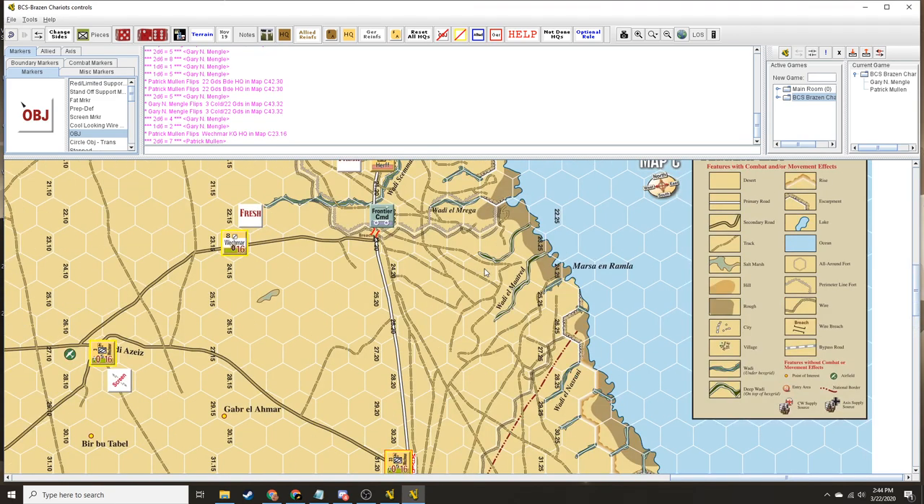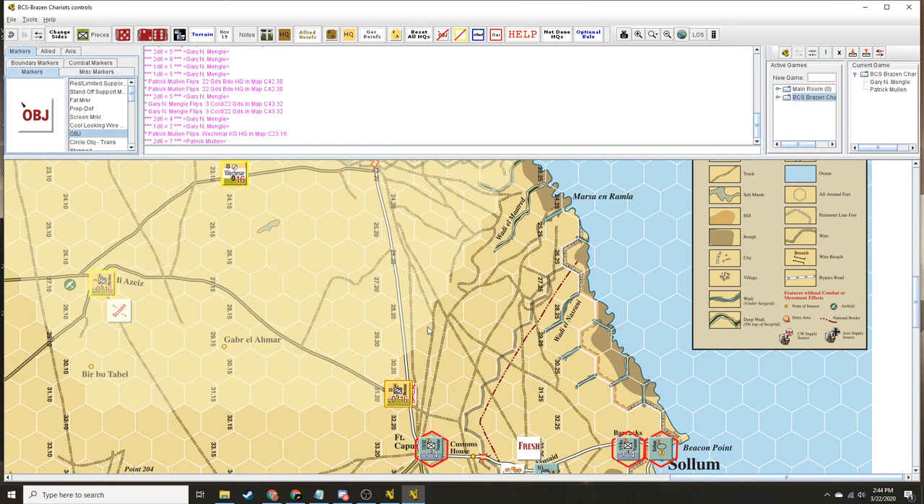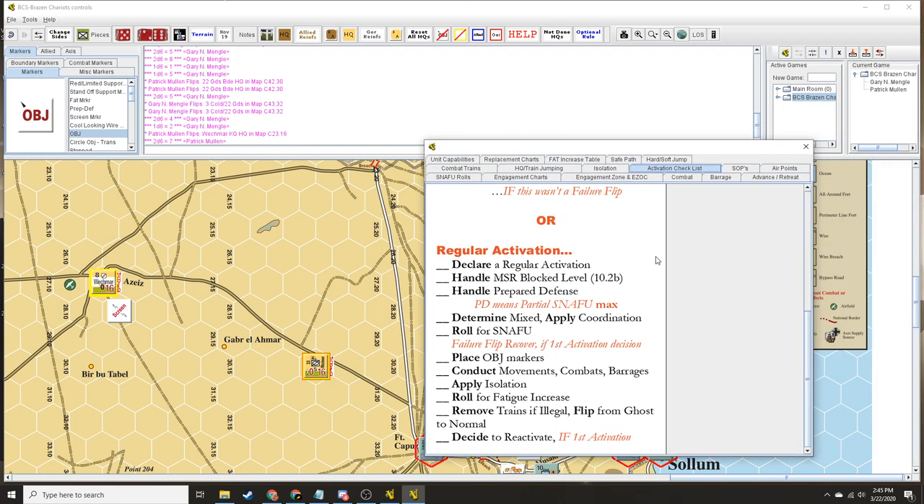The 33rd recon battalion is going to kind of stay at ease. I need to take a look at command range — which you are out of. Yeah, because we're going to try to bring him back into it. Actually our move is we're going to back him up there, and we're going to move the headquarters to Sidi Aziz. And that is our move — we're done. We're not fighting anybody. We're just kind of getting into position. I think you can opt to do second activation if you want. And I do not opt to do that.